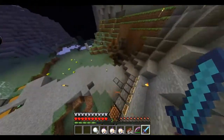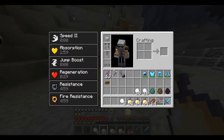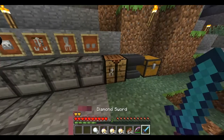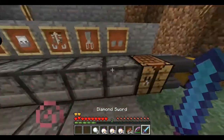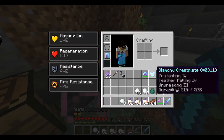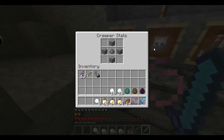You get Speed 2 and Jump Boost with the skeleton armor — pretty good armor, I'd recommend using it. Now let's get into the creeper stuff. Right here we have the creeper status, and this is the little creeper egg I have over here.